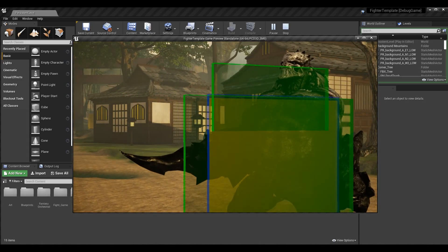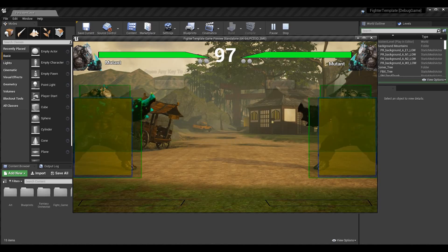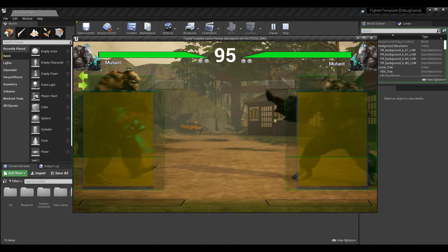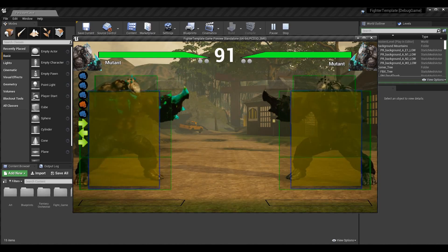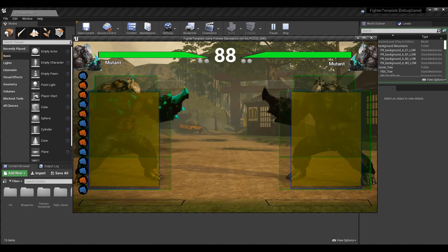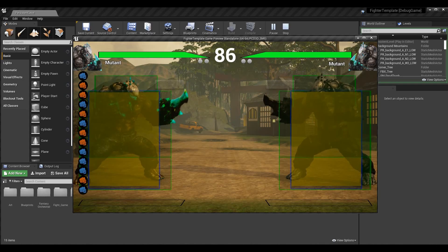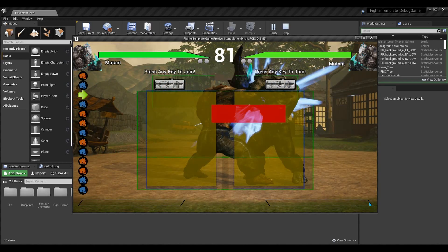Where multiple inputs had to be pressed at the same time to execute them. I'm loading this up in practice where you can see the hitboxes because I want you to see my input buffer. I have my light attack which performs this action, my heavy attack which performs this action. If I press them at the same time I can actually perform a throw.